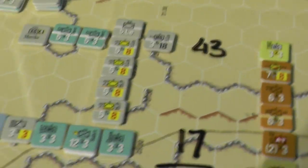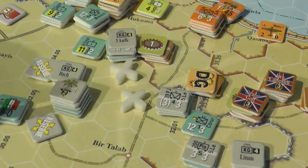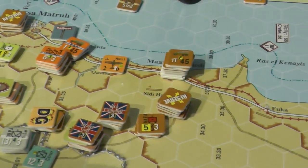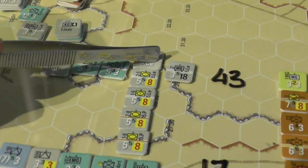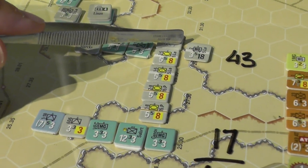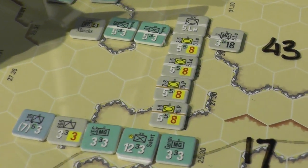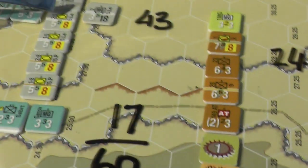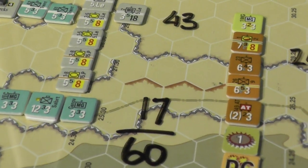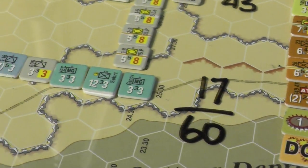All right, so let's see what we got here. These units were here and here, and we're using this counter here as a placeholder for these guys, for the 5th LE — that is a very long German name I can't pronounce correctly. We had a substantial amount of forces there plus the Trento division, and they were all formed as part of KG Marks. The second stack had the little group of 17 factors right there.